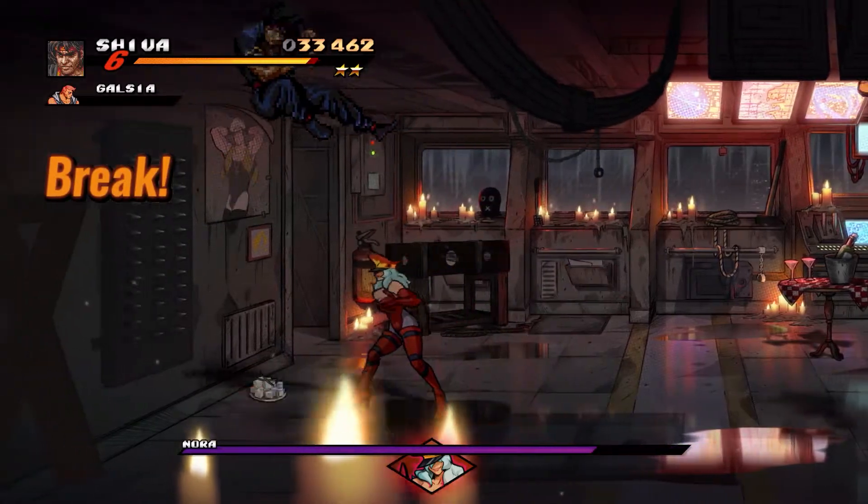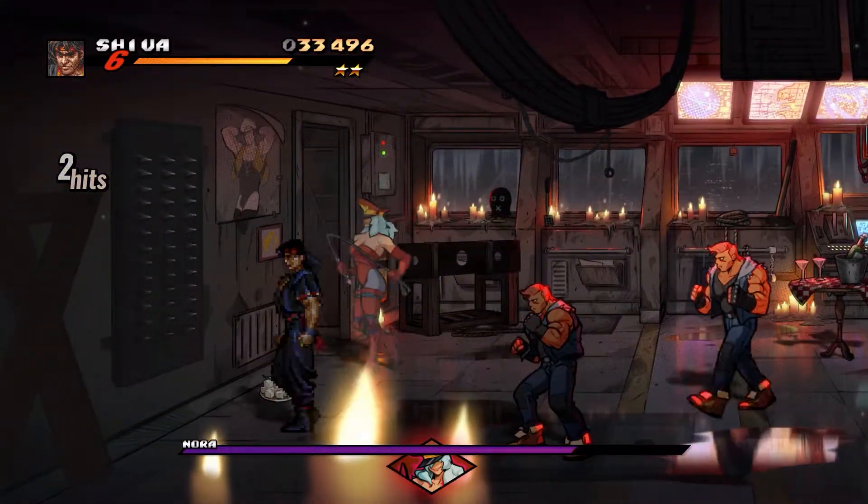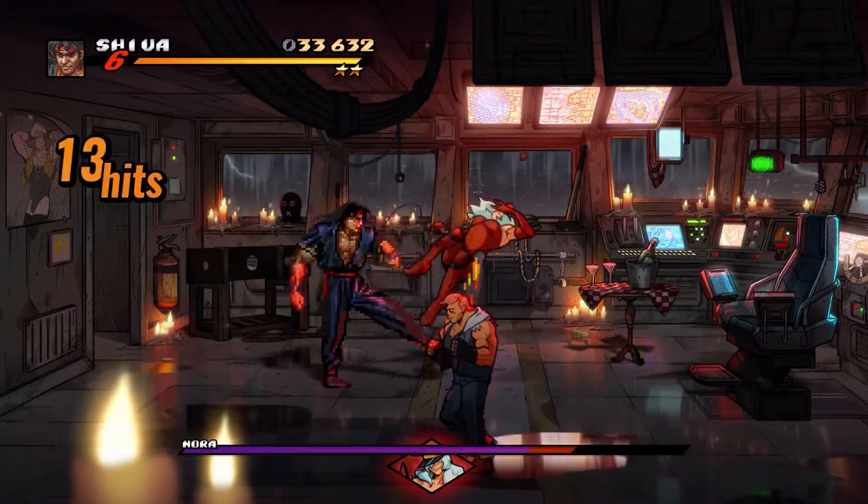In terms of Nora, she's pretty basic. She just has a whip attack and a holding whip attack where she charges a little bit, and it has some off-the-wall properties to it.